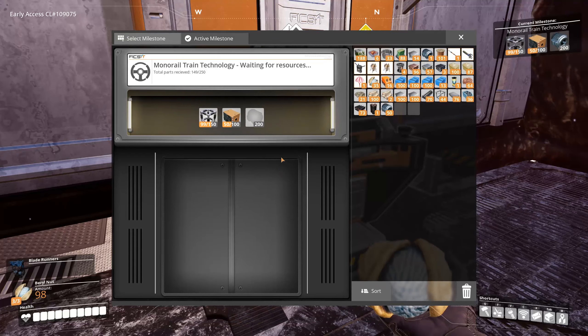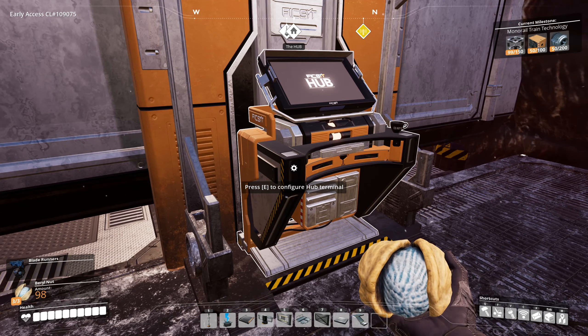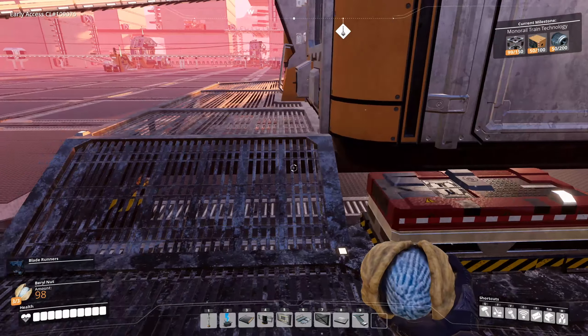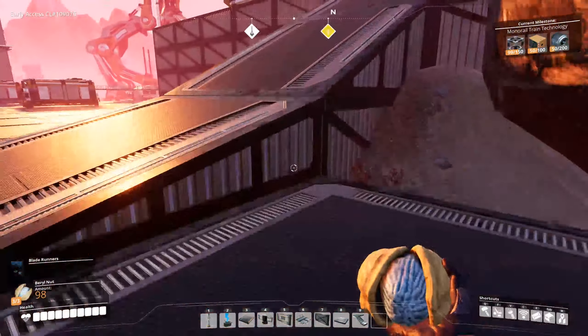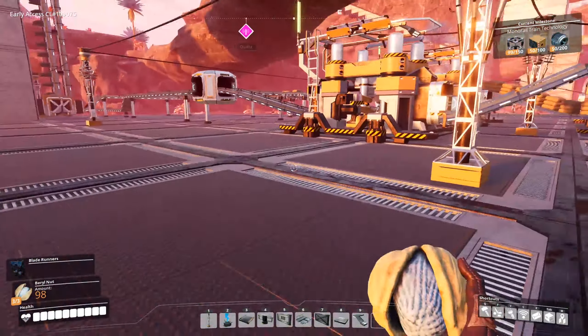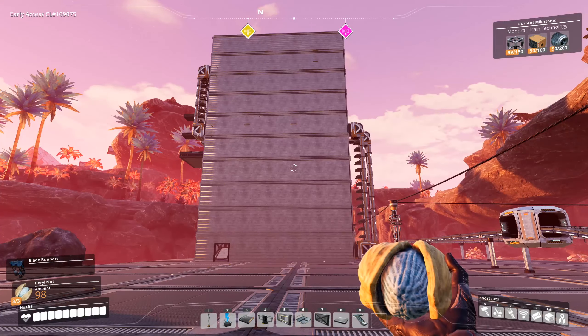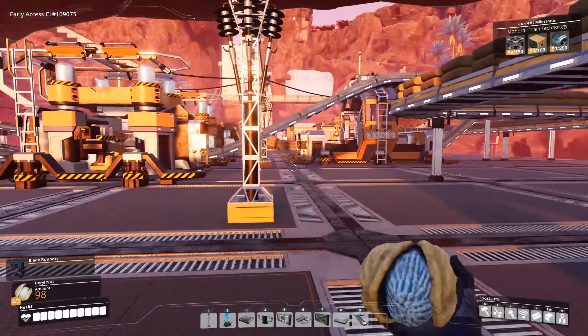The modular frames factory is also off, so we've got to fix both. We need 150 motors and 50 heavy modular frames, which means we need steel pipes. I've already cleared out the steel beams setup from up here with the box, making room for a factory building similar to the one nearby.